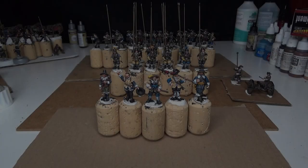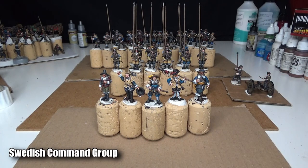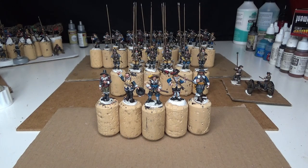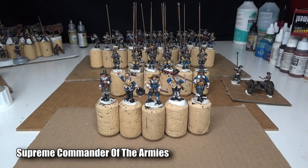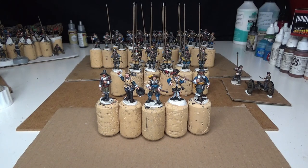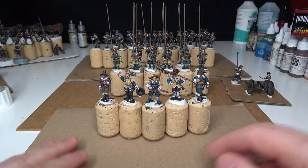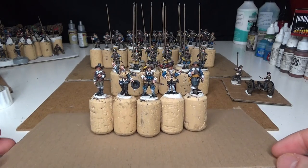A quick update today covering several topics: the Swedish command for the Black Regiment, high commanders for the Thirty Years War, piking shot kit bashing, artillery crew for light galloper guns, Hail Caesar Second Edition, and upcoming projects.